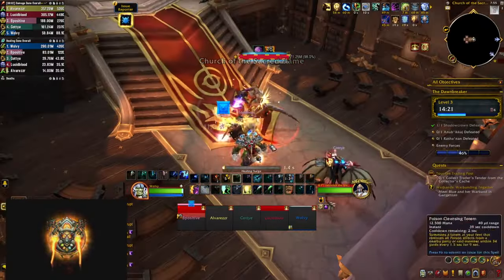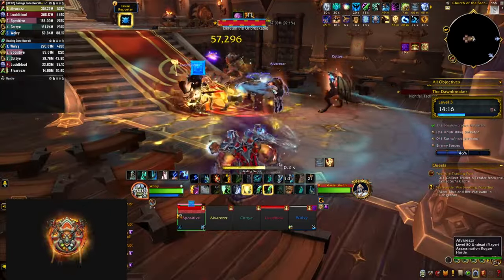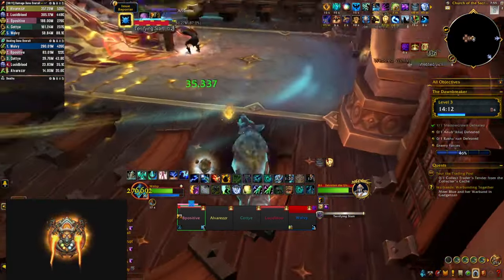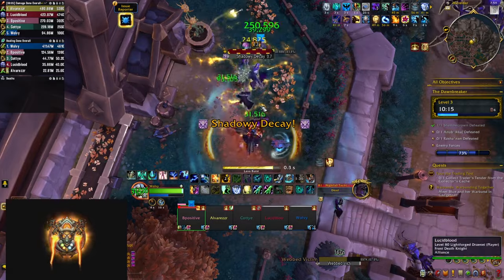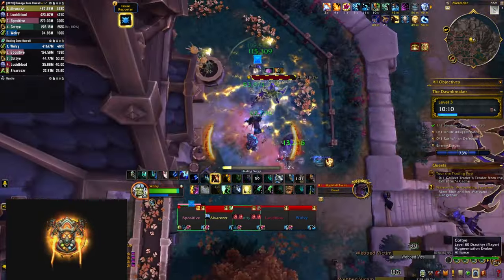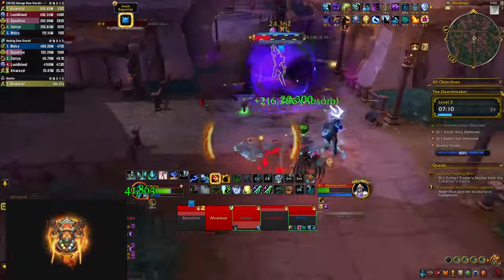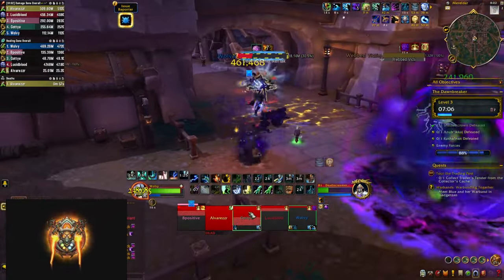The first mini boss, Xcretin, casts Abusal Blast — a DoT on a player that stacks if you're targeted twice in a row. Terrifying Slam is a big circle you need to run out of or you'll take damage and get feared. Viscokxria casts Shadow Lead Decay, doing pulsing AoE damage to everyone around her, and she also uses Abusal Blast. The last mini boss, Ikentag, conjures a big dark orb which is a frontal you need to dodge, and of course also uses Abusal Blast.